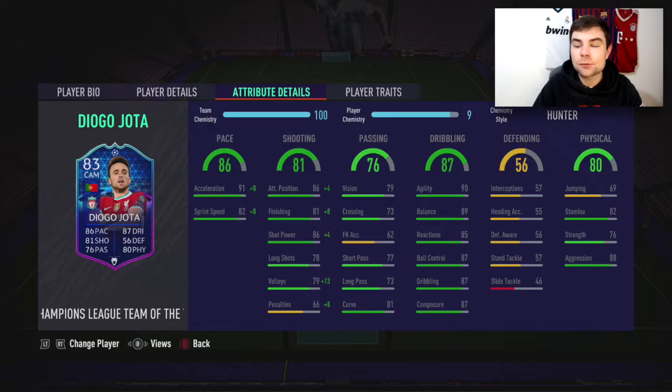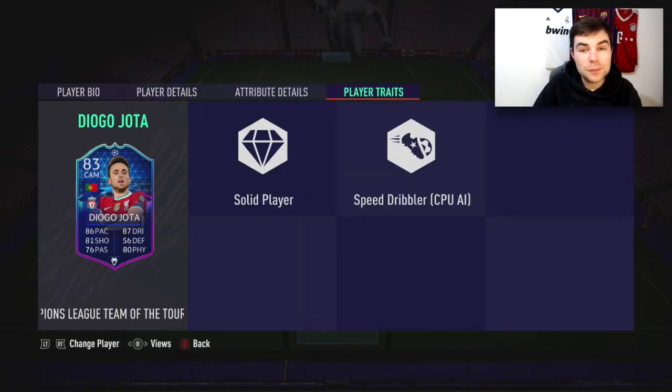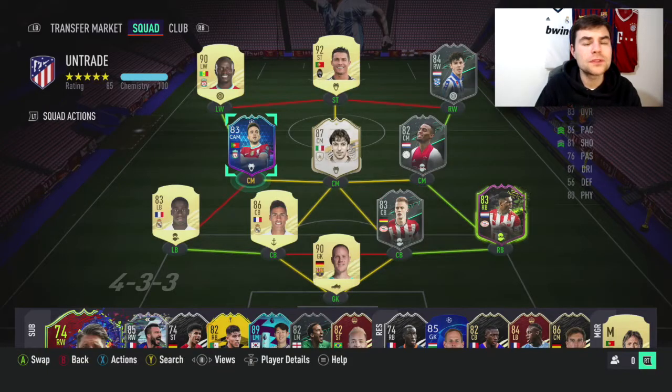The in-game stats are really well balanced to be honest. Nothing too crazy in certain areas, but the dribbling stats are really, really nice. His traits are solid player and speed dribbler. This is the team we used him in — just pause the video if you want to take a look at his stats. We played a 4-1-2-1-2 formation.